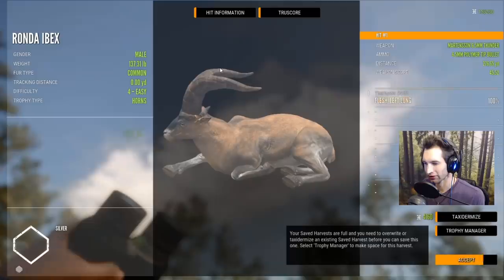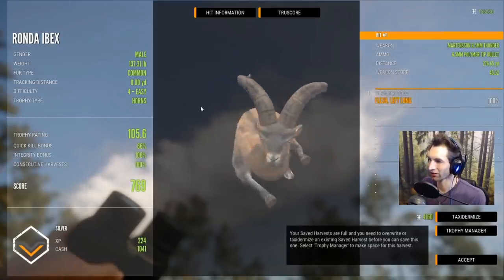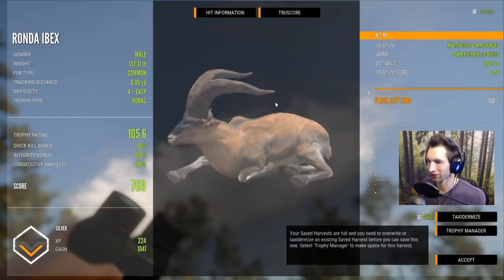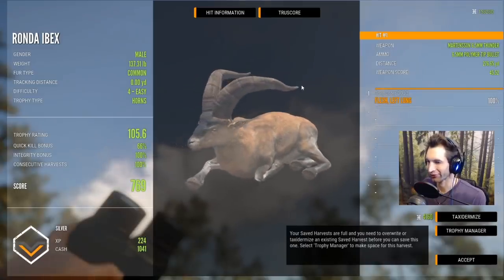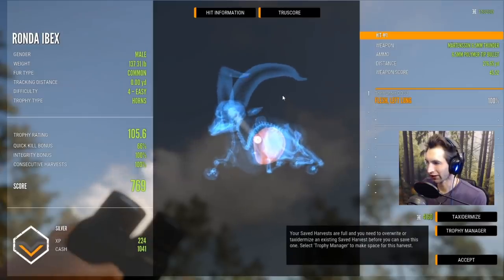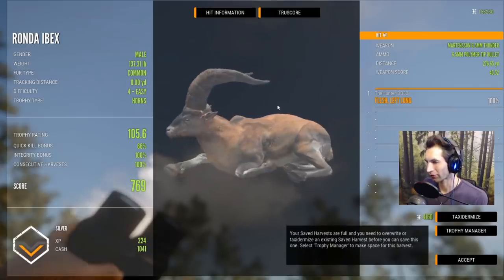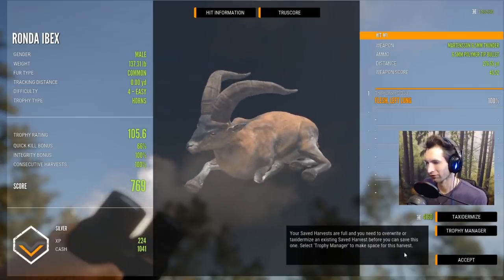Got another one down here — that was actually a 276-yard left lung hit. That was the first one that we took — an awesome looking Ronda ibex. We were actually too high at 276; I was zeroed in for 320 and holding for the heart, and we still hit high. If I'd known he was 276 I would have held a little bit lower, but still a left lung hit — I'll definitely take that.